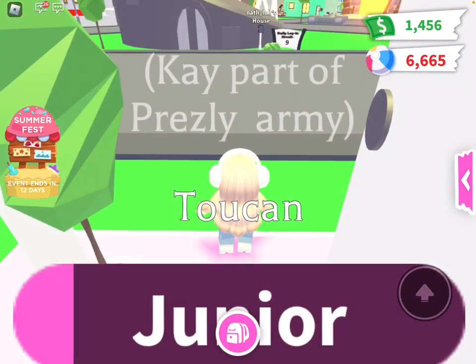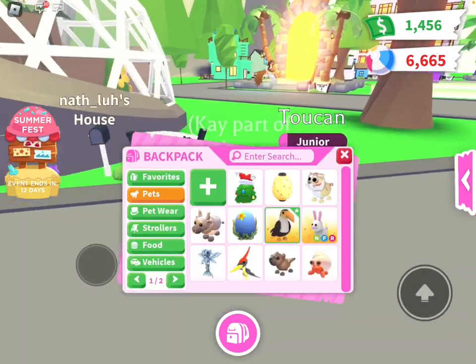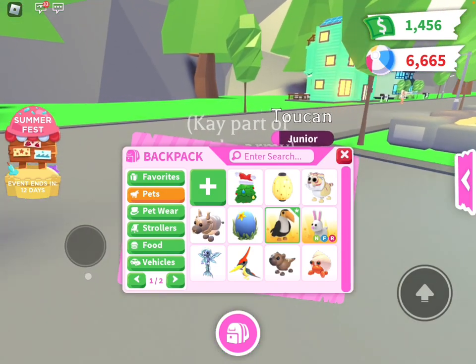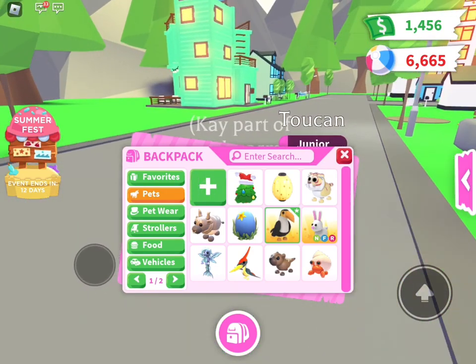The first thing I need to do is go buy a royal egg, because I don't have one. I traded it for my toucan and a metal ox.